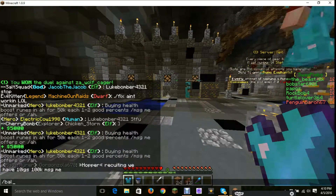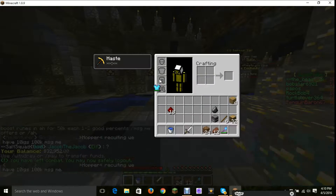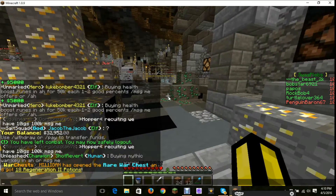I didn't want to wager too much. How much do you have? I have 32,000 now. And I got a diamond chestplate out of it. GG.